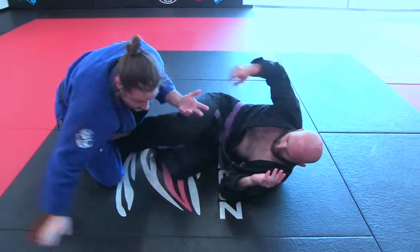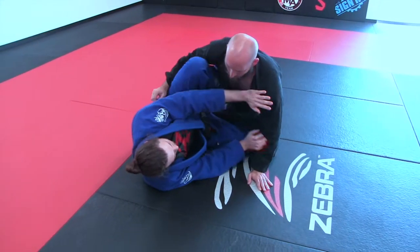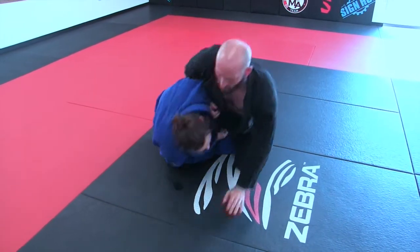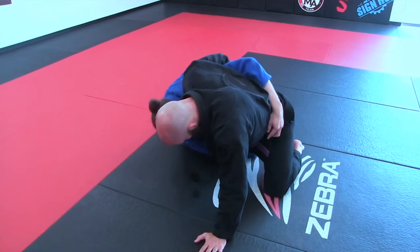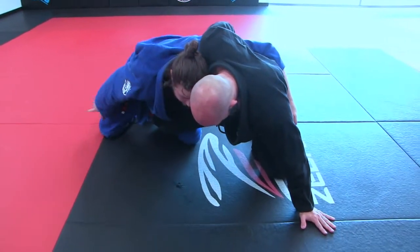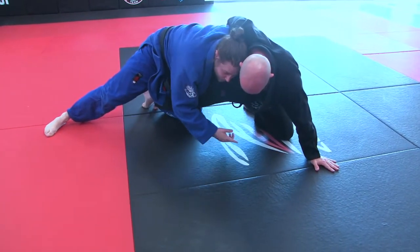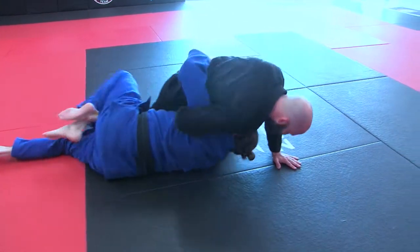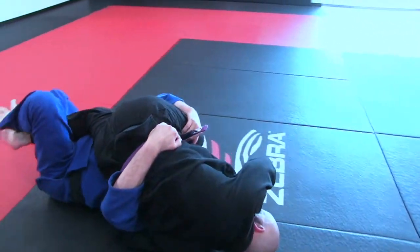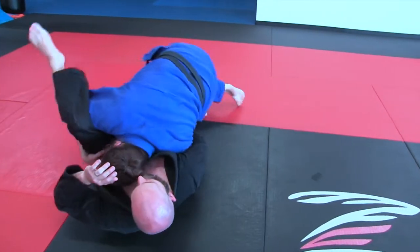I try for the back take, pulling forward, but he's got the wizard. So I go to the knee tap, but he's really got pressure and my knee is sliding out — I'm not going to take him that way. What I am going to do is raise his ankle right there into the rollover sweep and grab here and pass. That's option three.